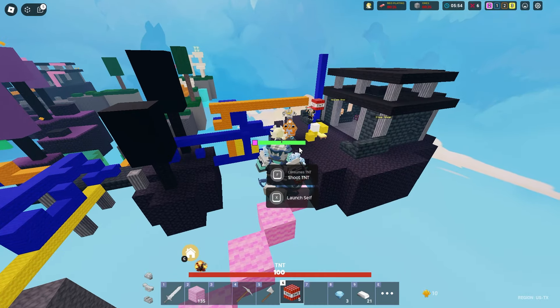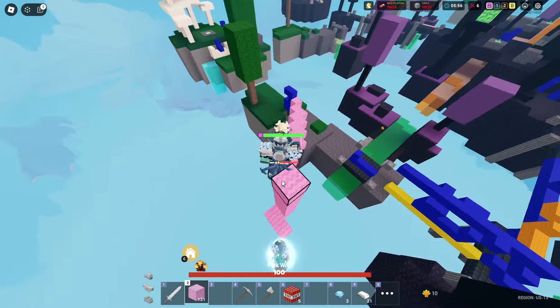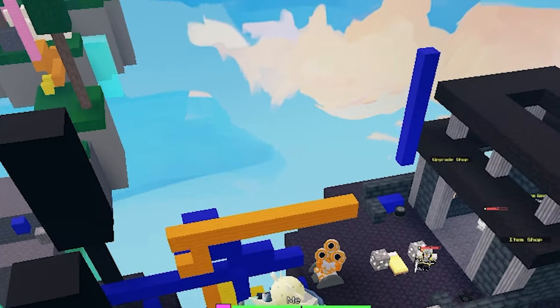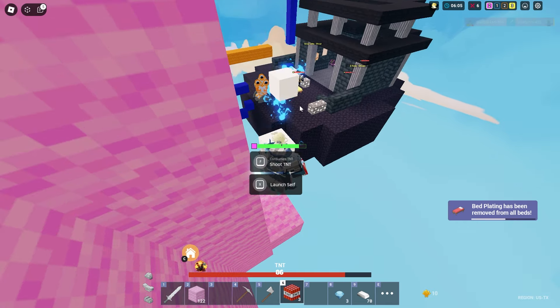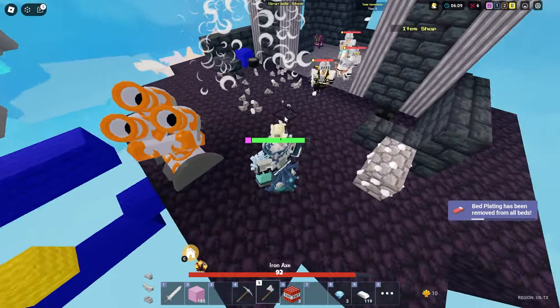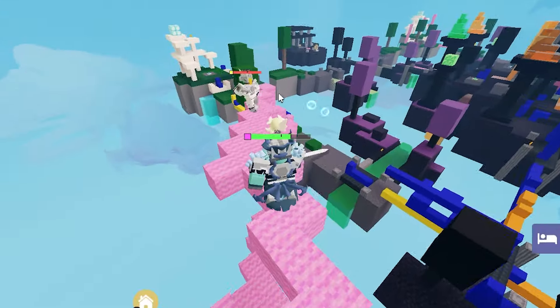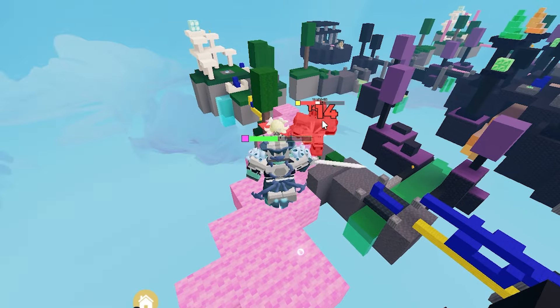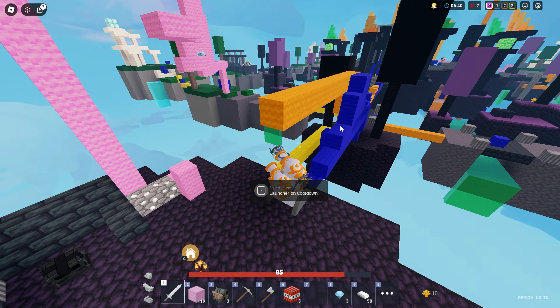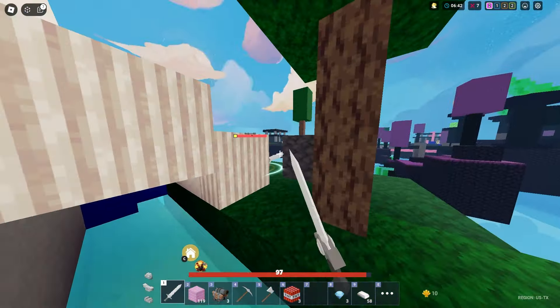I'm gonna shoot the bed as well with my TNT — you guys are done for. He just squad launched onto me. What a clutch — I'll give you credits for that clutch, it was pretty decent. I'm just gonna take out their bed. He's being absolutely combo'd. Look at that — the turtle's gonna emote on him. That is straight up twerking. Nice try to turbo back.